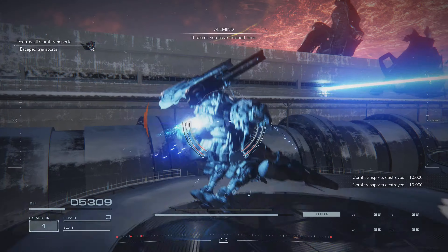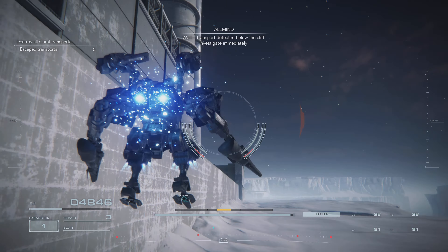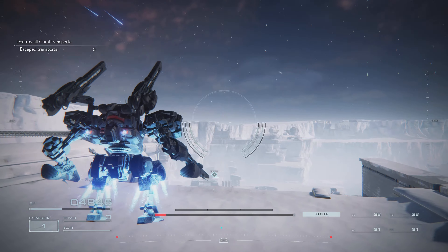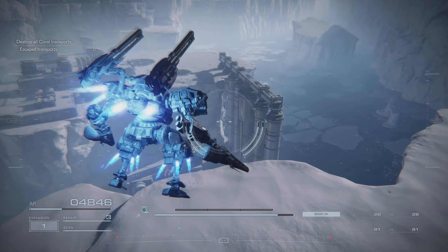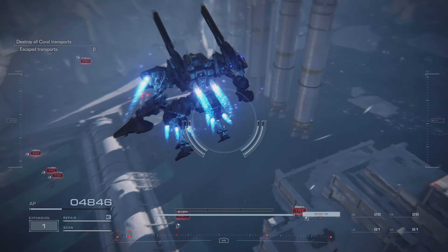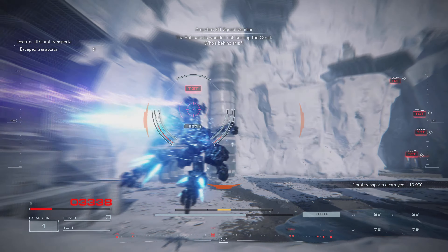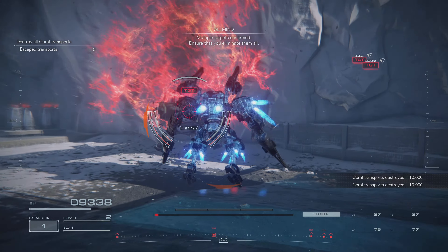Seems to have finished here. Wait — transport detected below the cliff. Investigate immediately. Enemy AC! It's coming from above! The Liberation Front! The Rubicon is at risk — burning the coral. Who's behind this? Multiple targets in place. Ensure that you're eliminating them all.